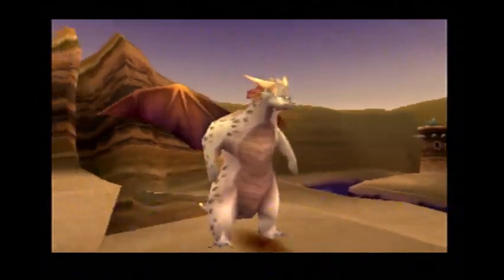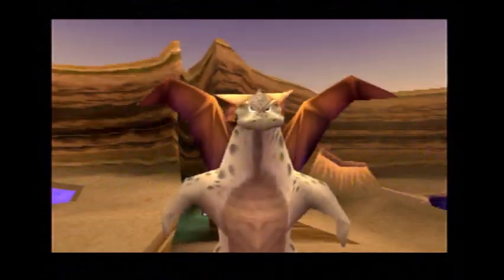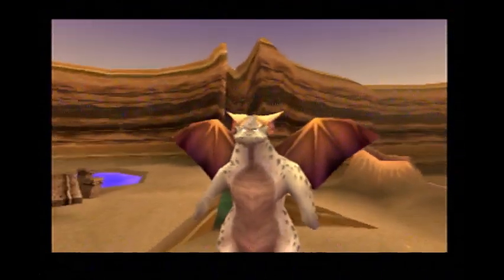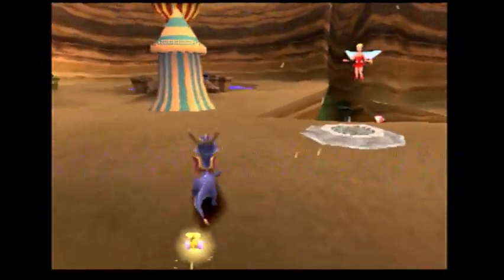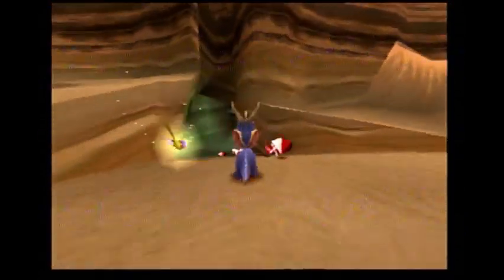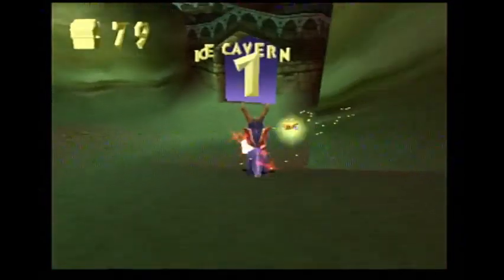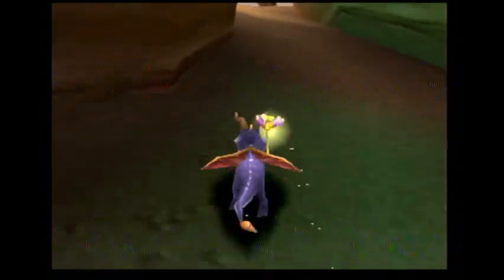Hi Spyro! Sparks the Dragonfly has been doing a good job protecting you — make sure to keep him strong by feeding him lots of butterflies. And that is the portal to Ice Cavern.